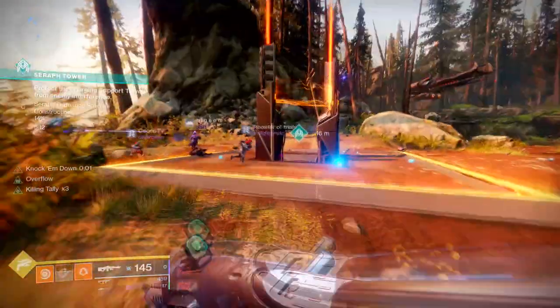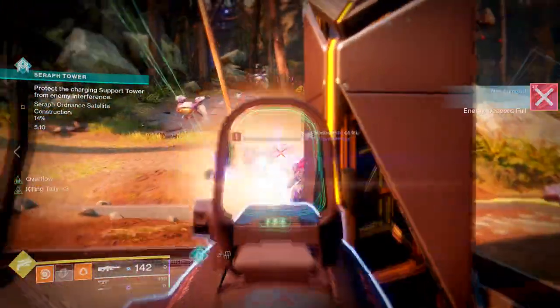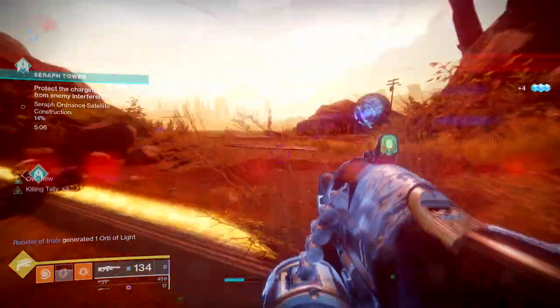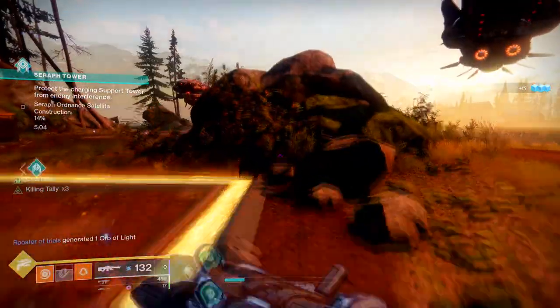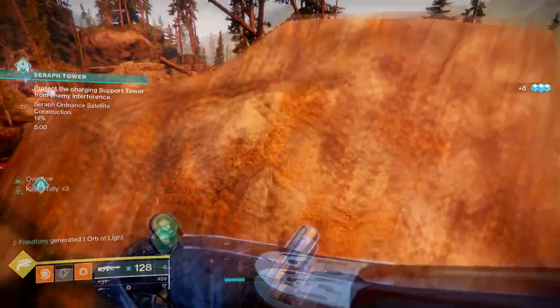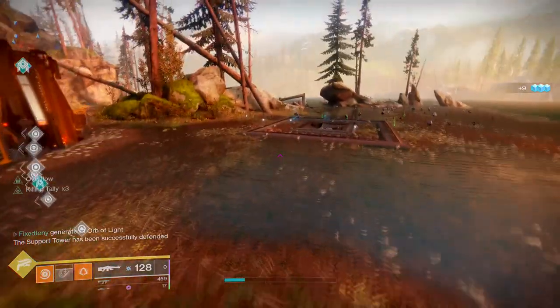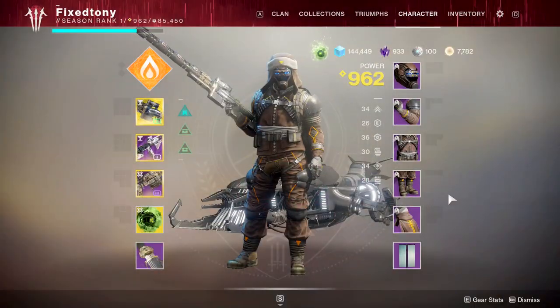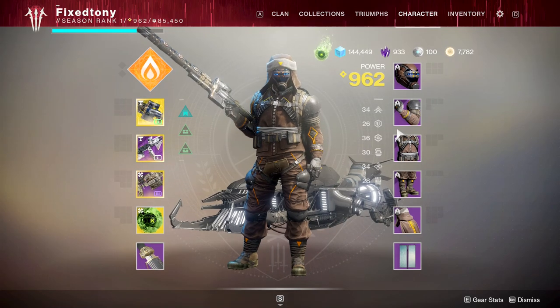What is up guys, today we're talking about Destiny 2 — specifically the world drop items that have been introduced in Season of the Worthy. There's a problem if you guys haven't noticed: we got a lot of armor and a few weapons introduced into the world drop loot pool, and it's gonna be a really big problem.